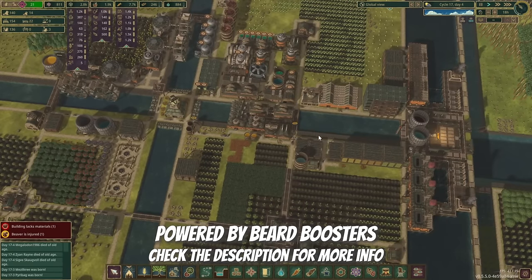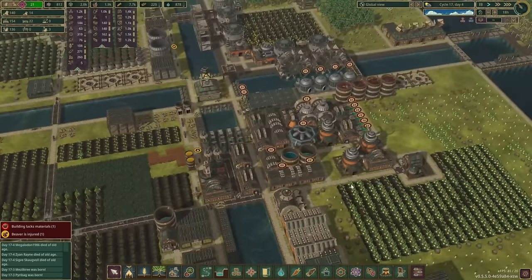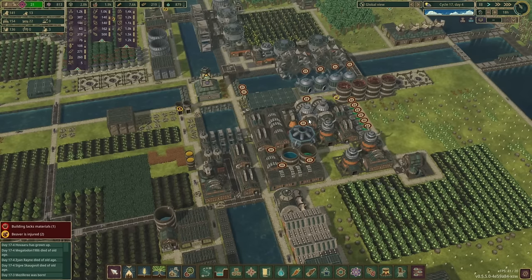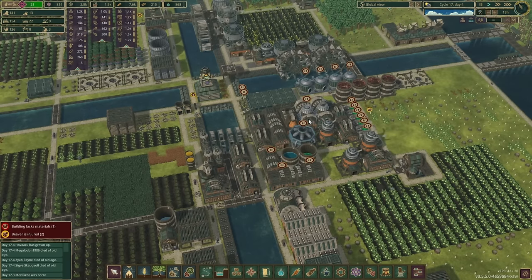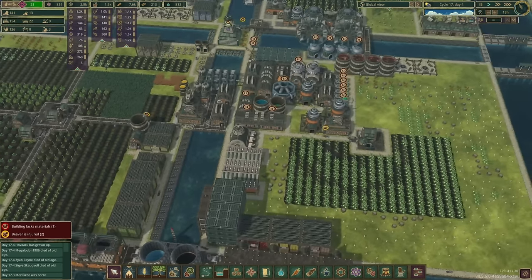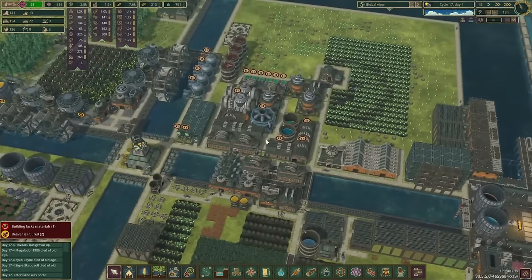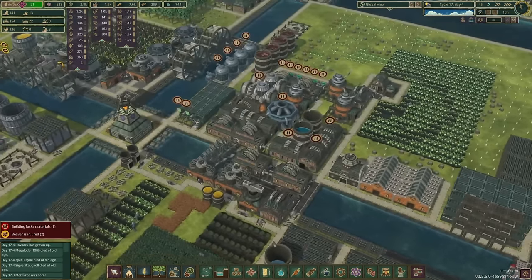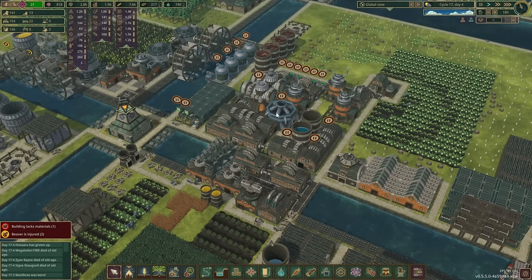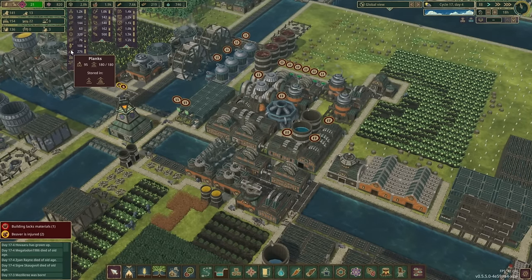We've got plenty more irrigation barriers to install, and what I'd really like to get done today is to redo this pathetic industrial area that has been completely messed up for a very long time. Before we tear any of this down, we need to make sure we have a decent stash of the stuff it makes — specifically planks — because we're going to need a lot of those.